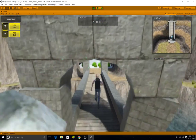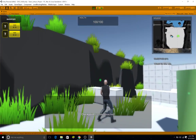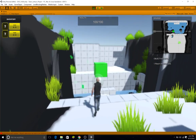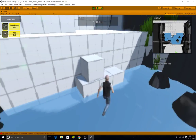Alright everyone, welcome to my level. This is Hunter from Team Lettuce, and this is the detective agency that I've created. The goal is to make your way through the agency slash house to collect clues on where to find the treasure and go and get it.